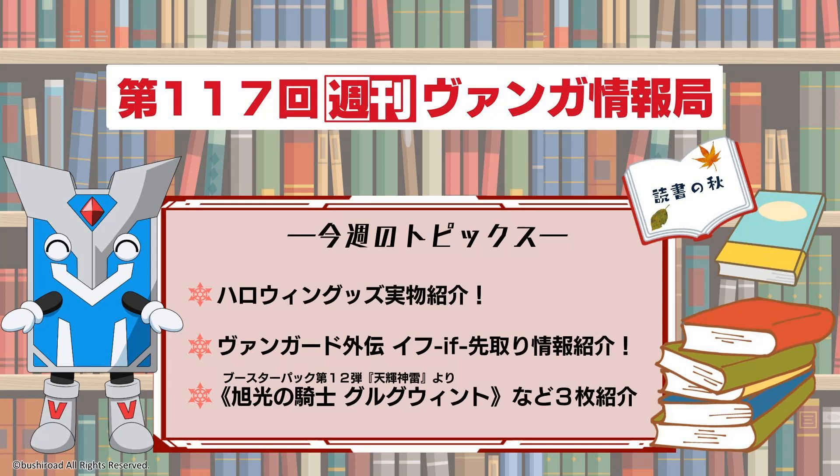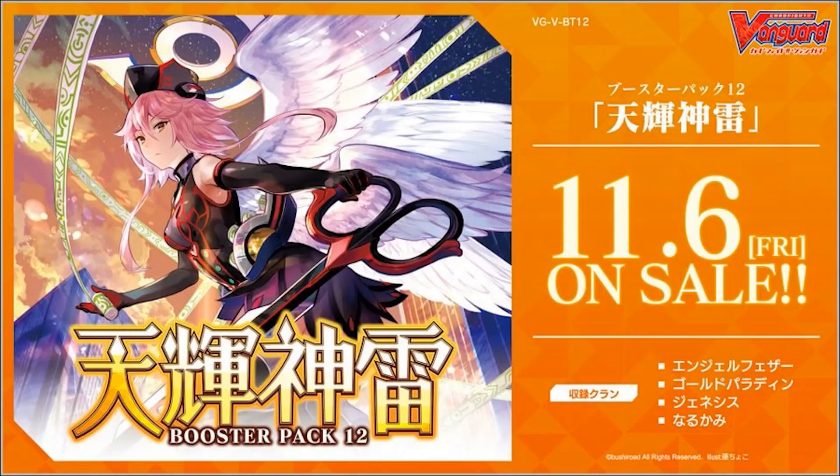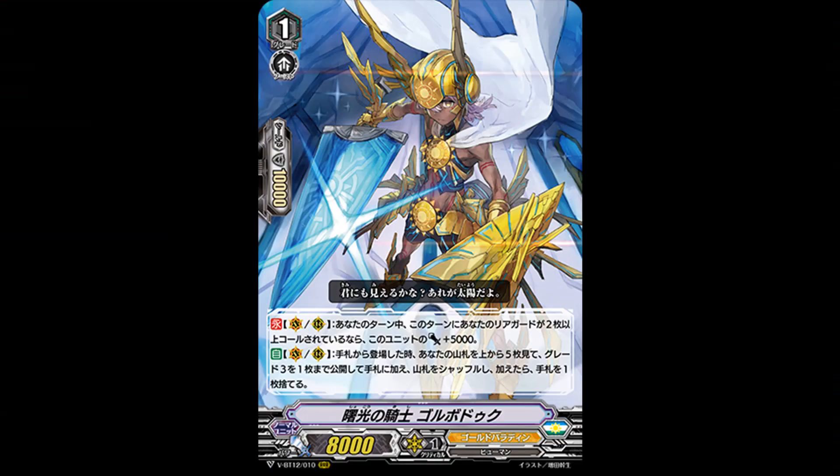It's time for the return of the Great Sun Knight, so let's begin. But like always, cards from the last few days. Our first card is the Grade 3 Searcher for Gold Paladin, which gains 5k if you call 2 or more rearguards during the turn.